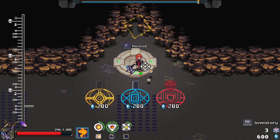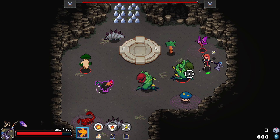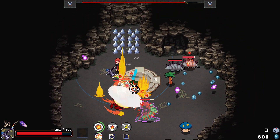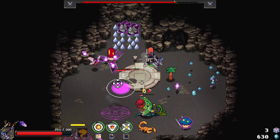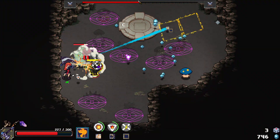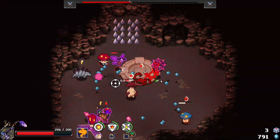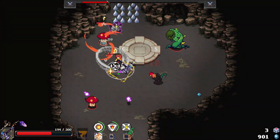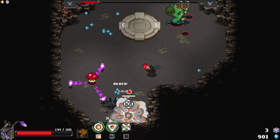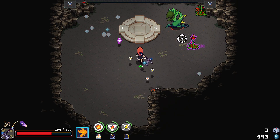We get the selection room — not too bad. Next room is, no, it's the room after the selection room. We're losing a lot of health. We're also getting a lot of gems for it too.